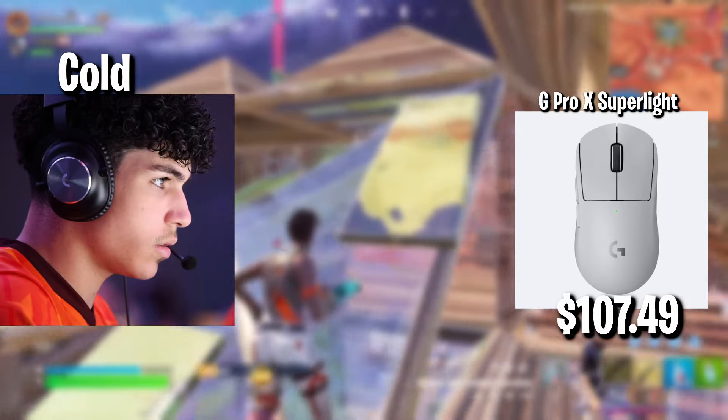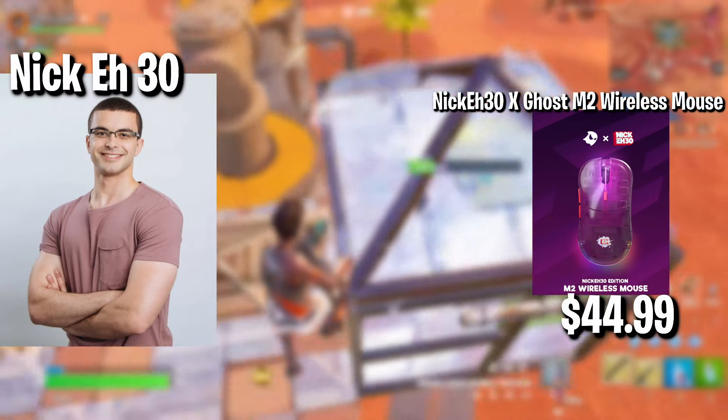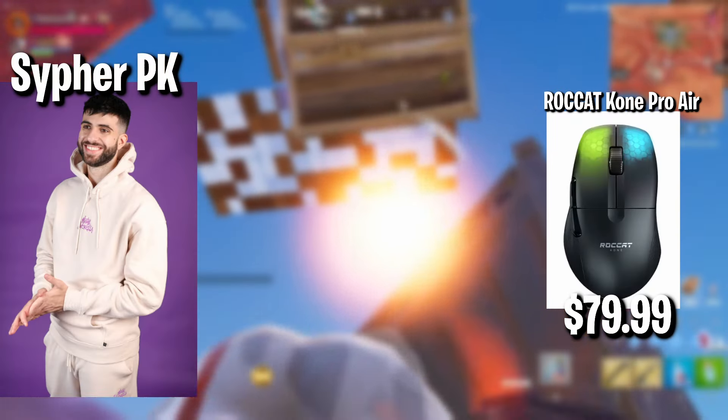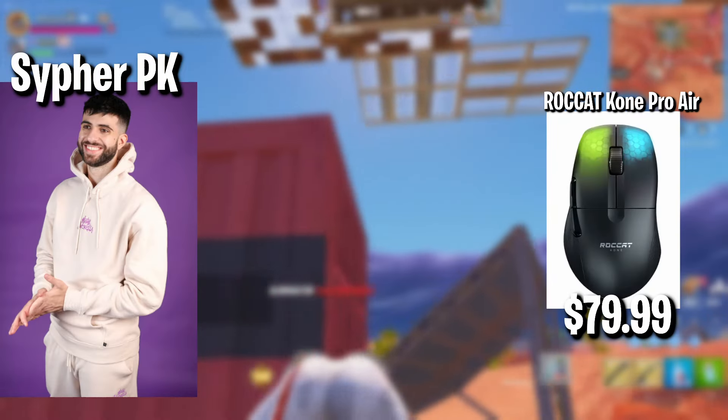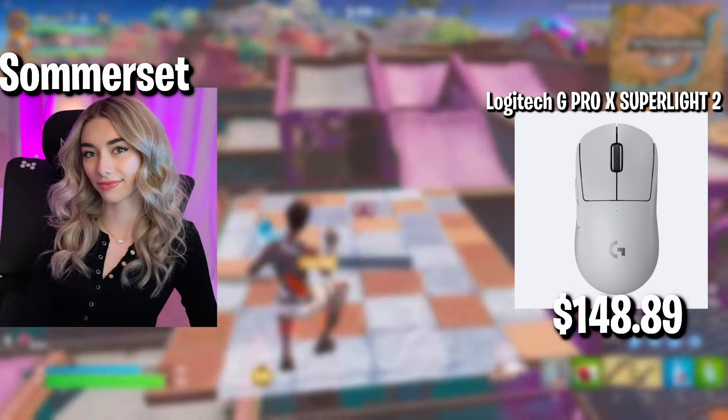We have Cold with the G Pro X Superlight, $107. We have Nick Eh 30 with the Nick Eh 30 X Ghost M2 Wireless Mouse, $44. We have Sypher PK with the Roccat Kone Pro Air, $79. We have Sommerset with the Logitech G Pro X Superlight 2, $148.